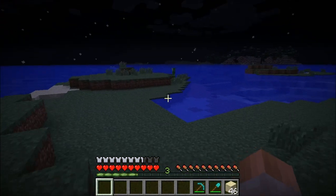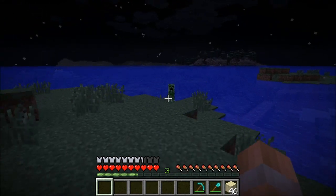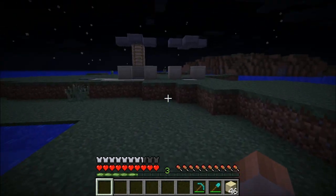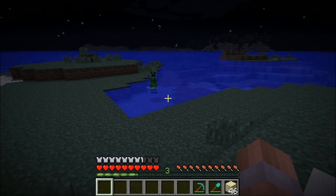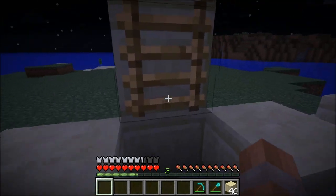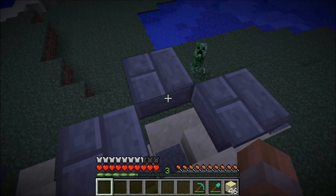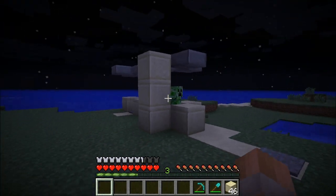It's now night time and we need to lure a creeper into our trap and there's one over here, so we need to grab its attention and then lead it all the way back to the trap. Now we want to go into the trap, tap the space bar and climb up to the top and there we go, we've trapped a creeper.